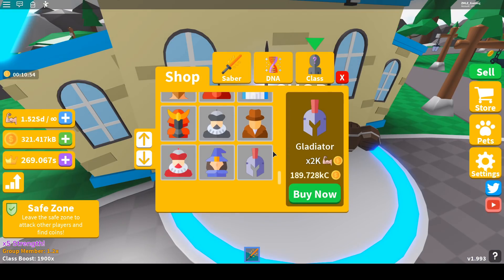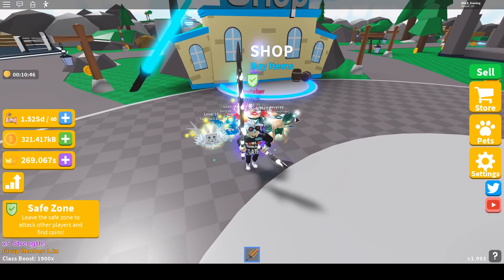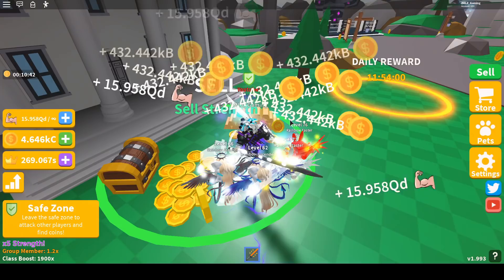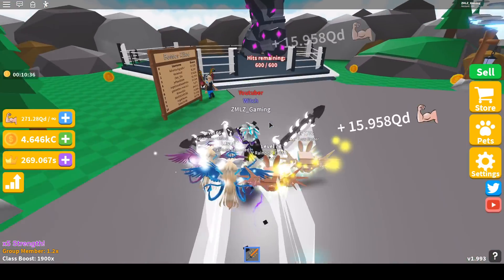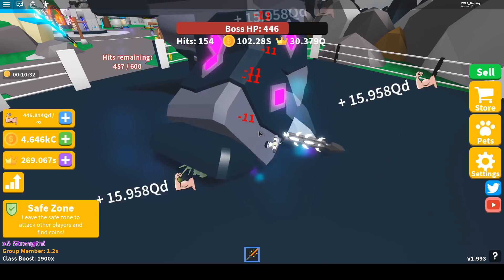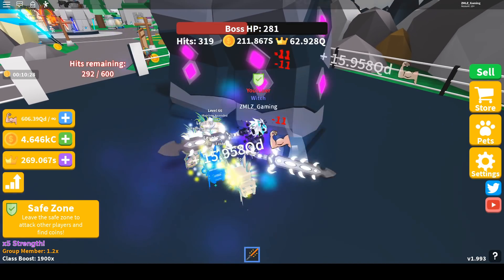This is the last class — the Gladiator. I have the Witch; the Gladiator costs 189,728 kc. I think I can get this class in this video with the help of the times-five coin boost. Just a little more and I'll have it — let me kill the boss first.